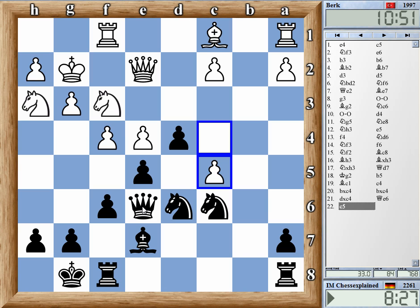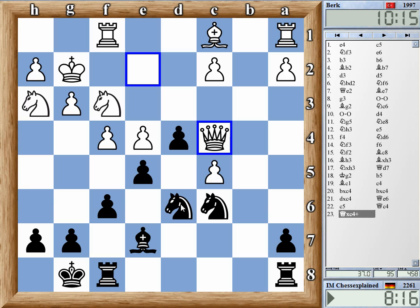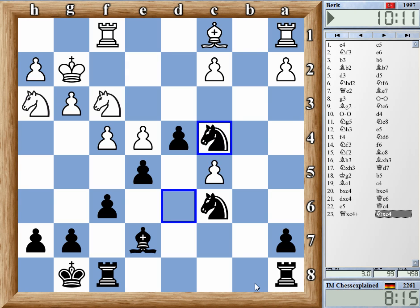Yeah, queen c4 — this was my idea. Just attacks the queen. Queen c5, of course. If he moves the queen, I can consider where to take depending on where he's going. He has really no place to go. Queen d3, maybe. But I'll just take c5 — it's not a big deal at all. I think this is good for Black. This double capture on c4 wasn't a good idea. Black was fine anyway because all the queenside play is just really quick here. This is just a great piece on c4.